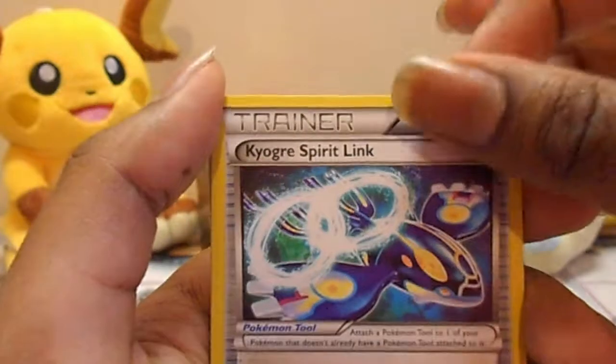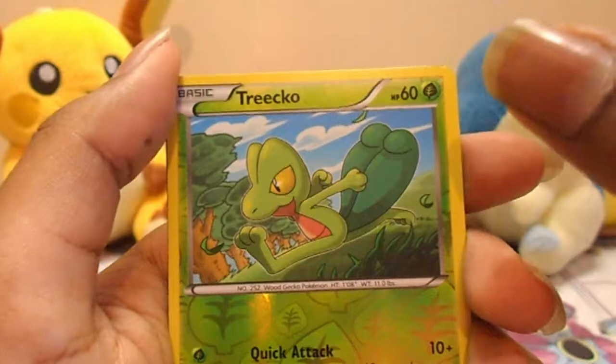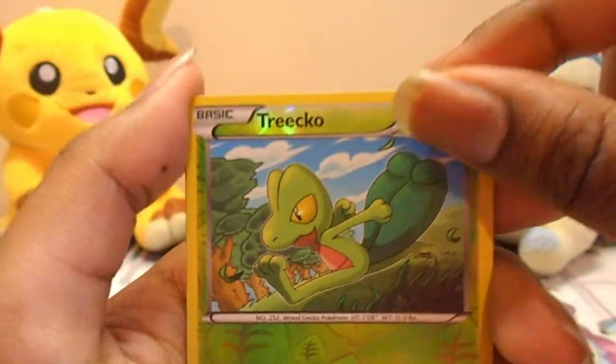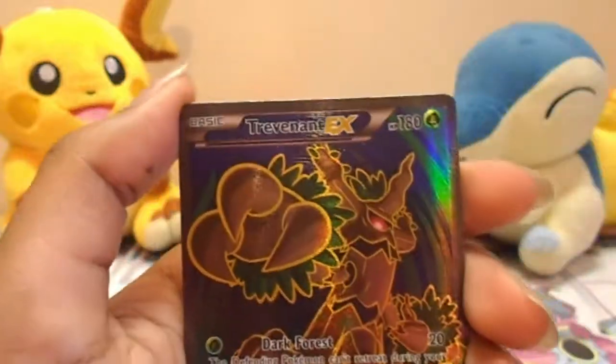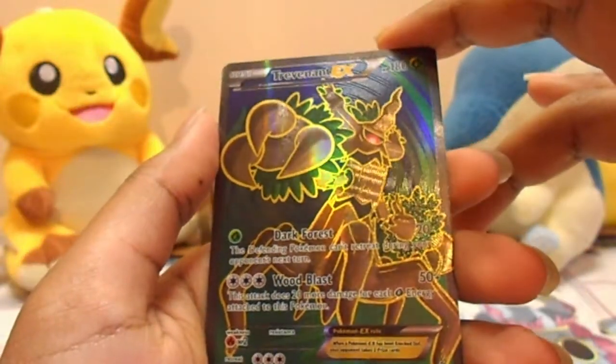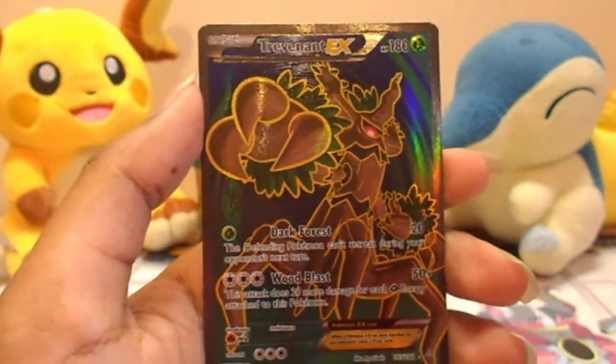Kyogre Spirit Link. Ooh. The Reverse is a Treecko, which is a common, but I welcome a Treecko. And the Rare is Trevenant EX Full Art. Oh my God. My luck in the last few videos has been a bit insane.